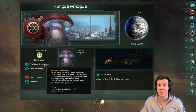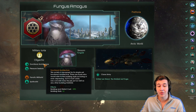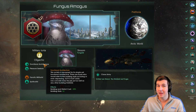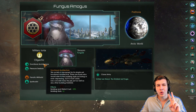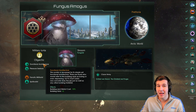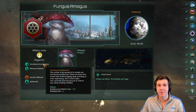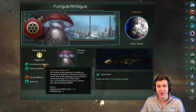Functional Architecture is an absolutely amazing civic — I would call this one of the best civics in the game right now. It gives you minus 50% to building and district cost, which can be useful considering how ancient clone vats are expensive, and it also gives you plus 2 building slots now instead of 1. Plus 2 building slots means a lot more science labs and a lot more specialist buildings, which increases your output and is really, really good for your empire.